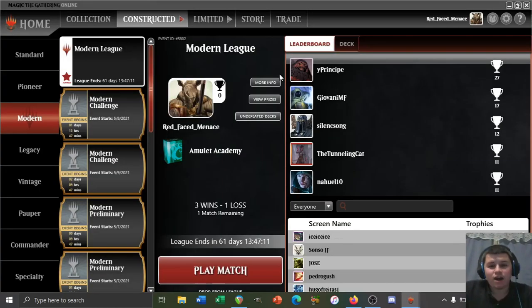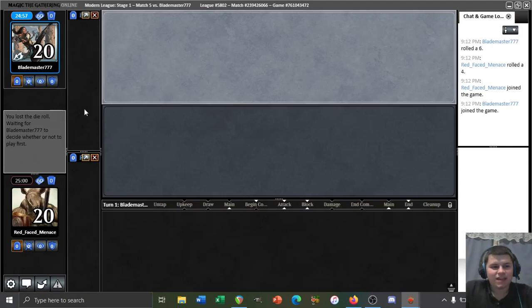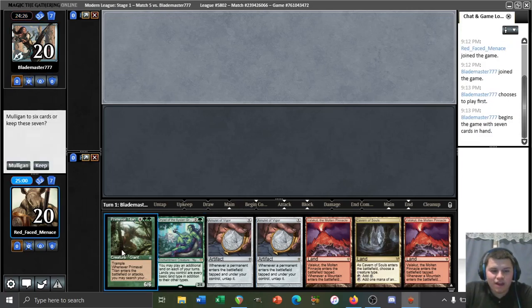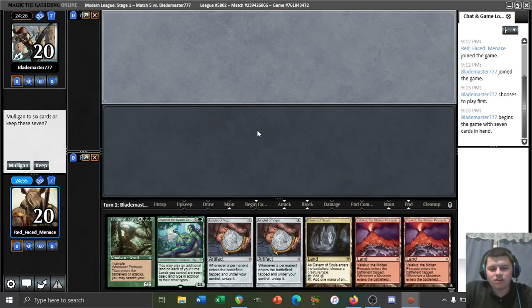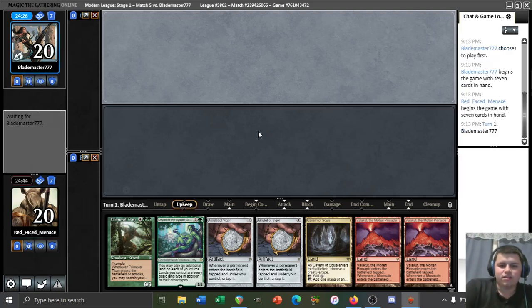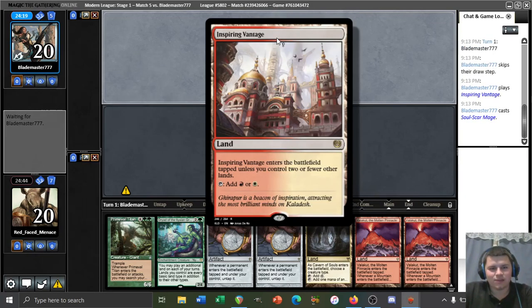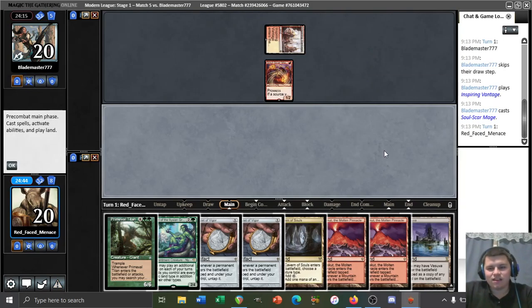We're here for the match, trying to make this a 4-1 or at least 3-2. We play against Blademaster777 — I feel like I recognize the username but I'm not sure from where. We're on the draw. We're given a hand containing double Amulet, Dryad, and Titan, with a green source and Cavern of Souls to cast our Dryad. Any bounce land makes this hand quite good — still a turn three Titan. If we don't find a bounce land or Garenbrig we could be in trouble, but I'm willing to give it a shot.